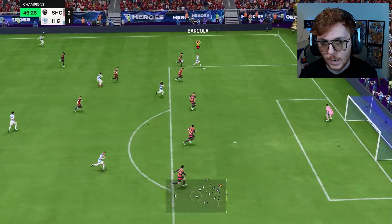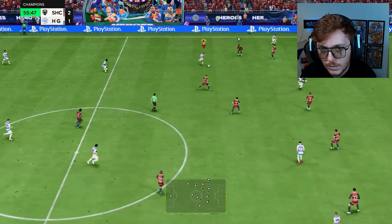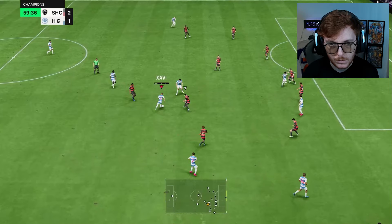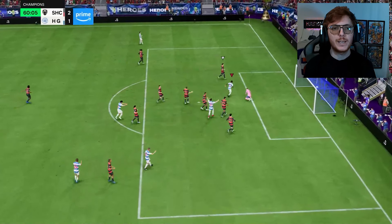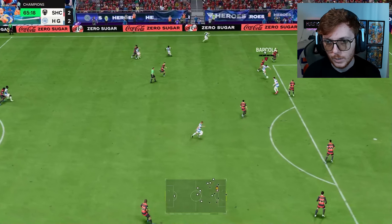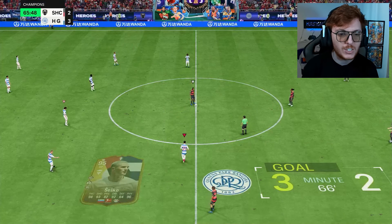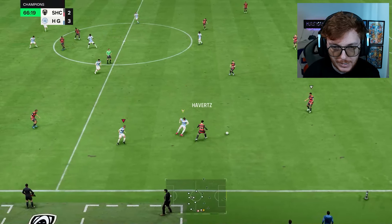Sesko out to Barkola — lovely! Actually my first time using this Barkola card, never tried him. Just got to keep this alive because I've got the beating of this guy, I just need to not fumble chances. Xavi to Balak, Balak to Eser — Eser now we're talking, back in it! Barkola — Sesko — he gets it back, go on Sesko! Yes! The substitution has paid off — Sesko finds a lovely finish, we got it in there.